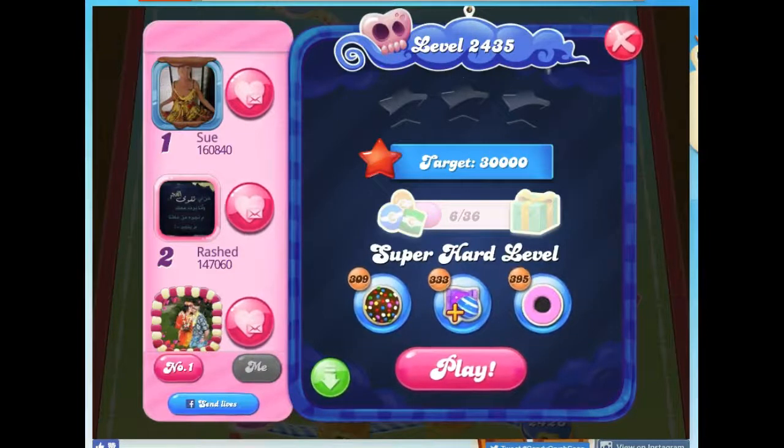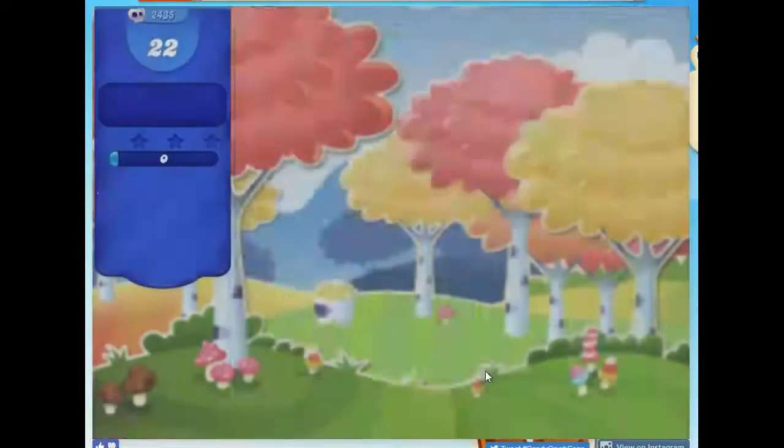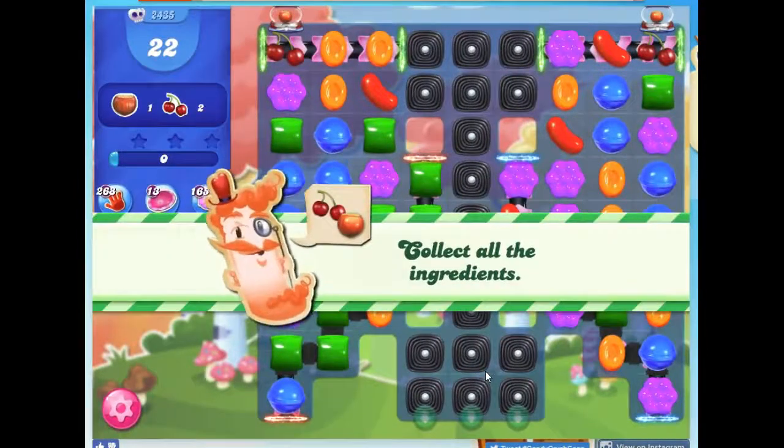Hi friends, this is Suzy, your Candy Crush Guru, here to help you solve the puzzle of level 2435, which is listed as a super hard level — and they are not lying.